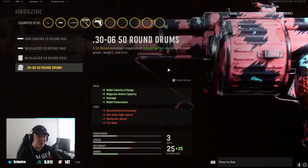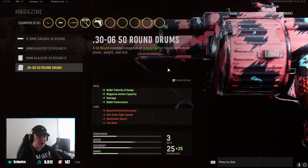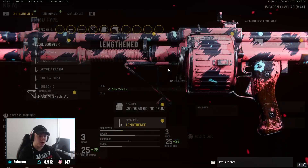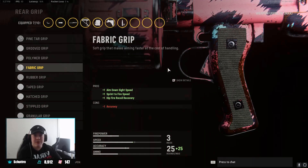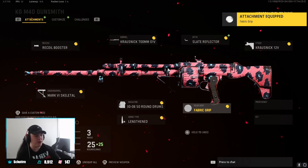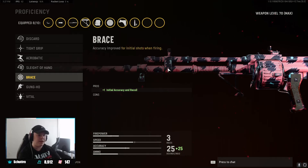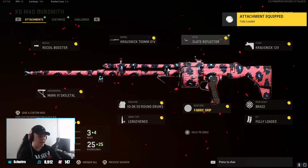For the underbarrel we're going with the Mark Skeletal — it's an aiming downside speed attachment — helping with ADS speed a little bit since we're losing some from the stock. For the magazine we're going with the Damage Mag. This is really what takes the gun to another level — it makes it a 42 basically a three-shot weapon, increasing damage range, bullet velocity, and damage. After that we're playing Lengthened for bullet velocity. For rear grip we're going with the Fabric Grip to help ADS and sprint-to-fire speeds since we're losing some from the barrel and stock.